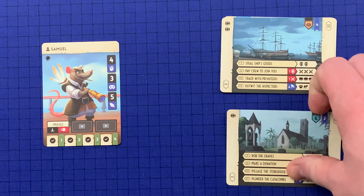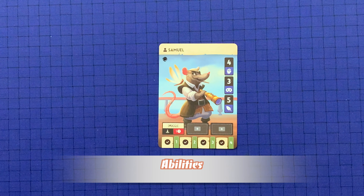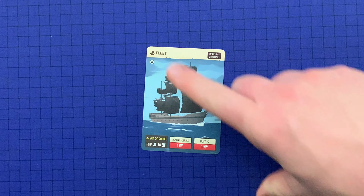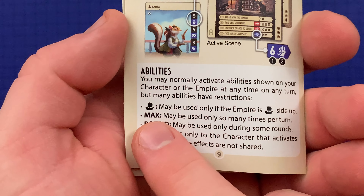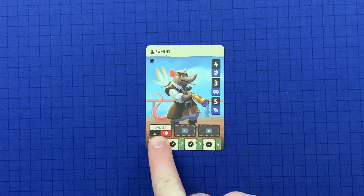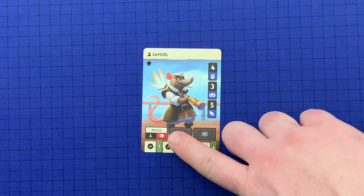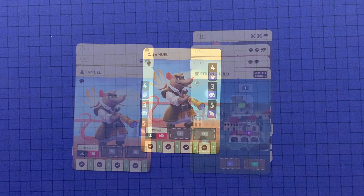A player may normally activate any abilities shown on their character or Empire at any time on any turn, but many abilities have restrictions. Some abilities may only be used when the Empire is on a specific side. Some have a maximum number of uses per turn, and some may only be used during certain rounds. One symbol indicates the ability may only be used by the character activating it. Pay the ability's cost and then resolve it. There are three ability keywords — smuggle, buff, and conspire — described in detail on page 10 of the rules.